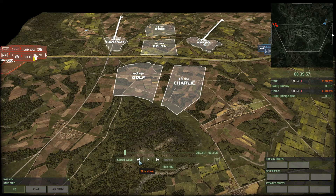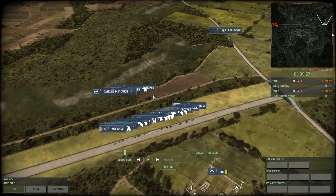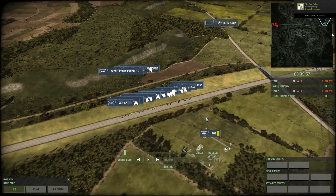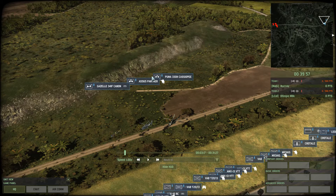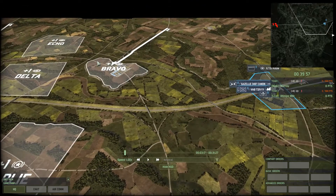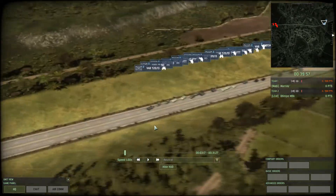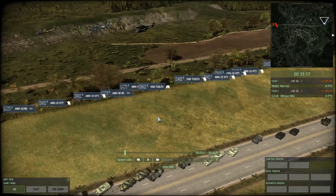Alright, starting with the blue team, with Murray. We have an FOB — it makes sense if you plan on using a lot of helicopters or something, having an FOB is going to be pretty handy. We've got a Panther, that's going to have infantry in it. It's unhardened, so it could be upvetted line infantry or downvetted shock. We've got Cassiopeia and the Canom.